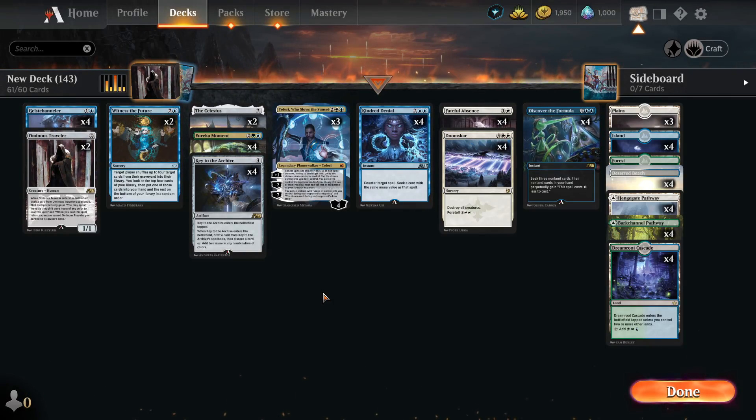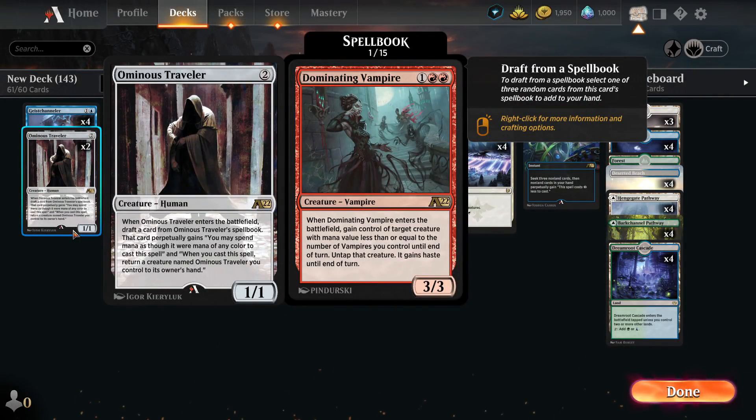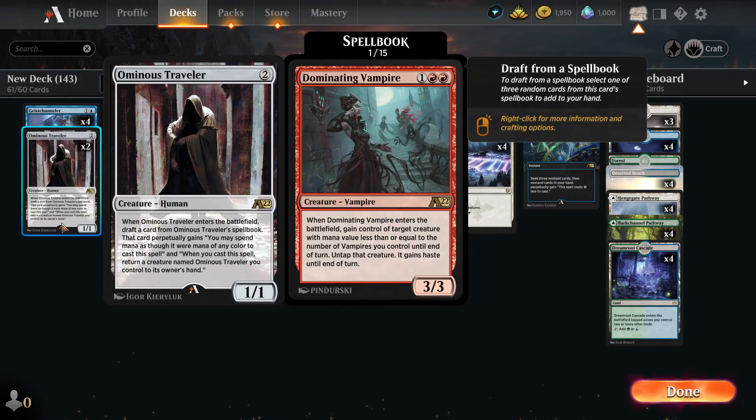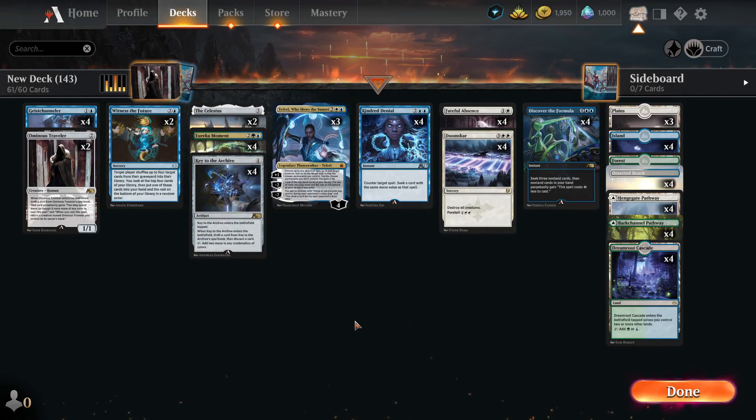Today on Alchemy we are playing an Ominous Traveler deck — you know, the card whose design was 100% not ripped off of old Diablo 2 cutscenes about the Wanderer. Wink wink, Blizzard sue Wizards. Anyway, this is a pretty interesting deck. We're going to play Ominous Traveler, get him down to zero with Discover the Formula.